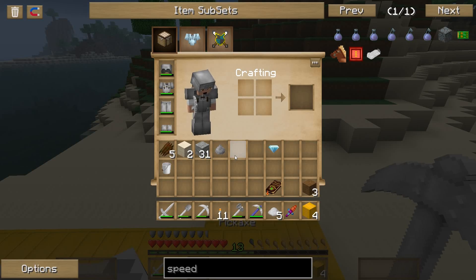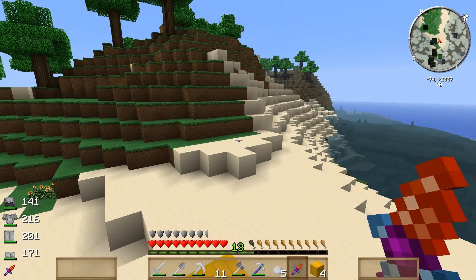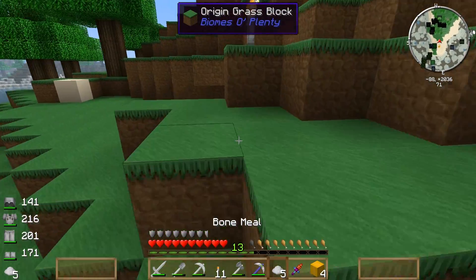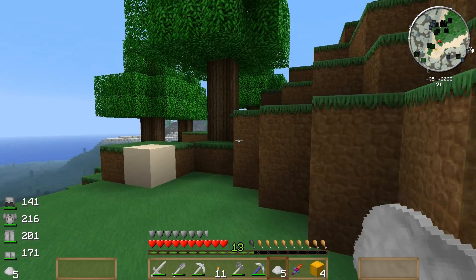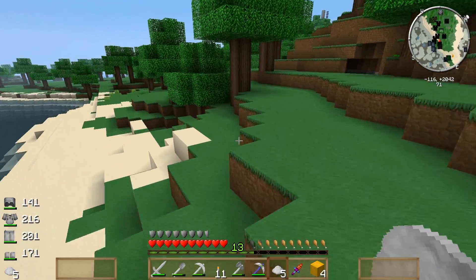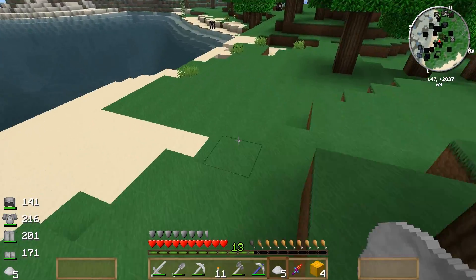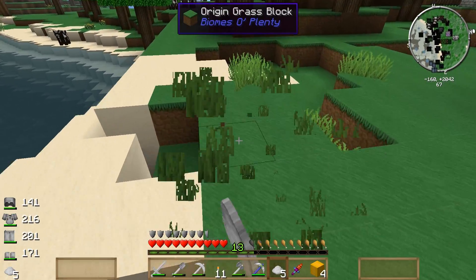I want to work with this, but the problem is I don't think I have enough hunger to really work with it. I'm going to have to either fish some fish up or find some plants. I wanted to test whether or not this bone meal would work on the origin grass to grow grass blocks. It won't do anything on origin blocks, dang it. There's some origin grass — didn't give me anything.